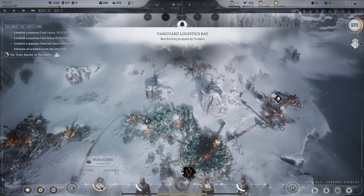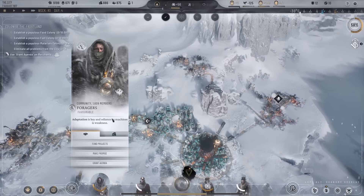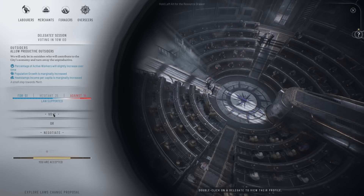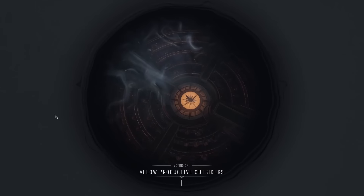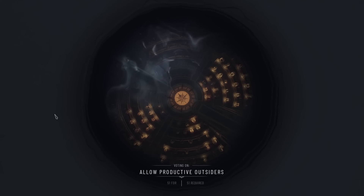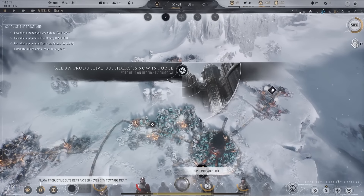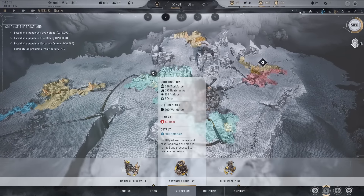The foragers are now looking good. I need to grant agenda on the merchant stone — what have they proposed? Allow productive outsiders. We'll change this back to allow all eventually, but allow productive outsiders for now just to keep them happy. Let's get that passed.